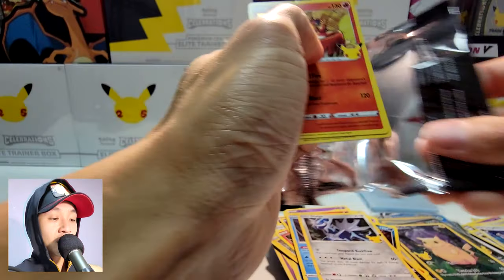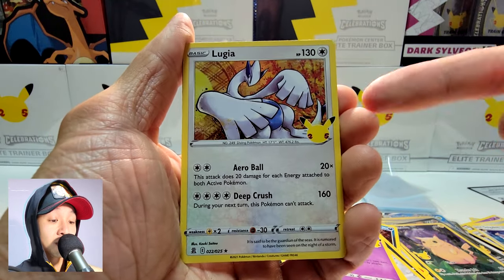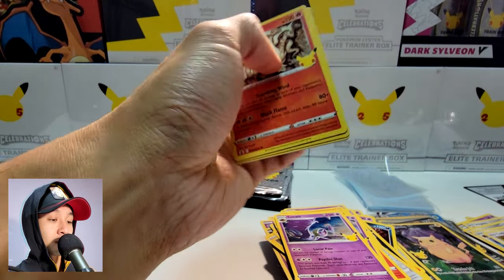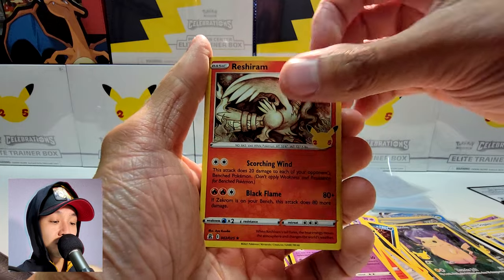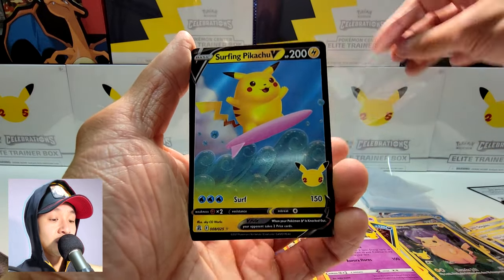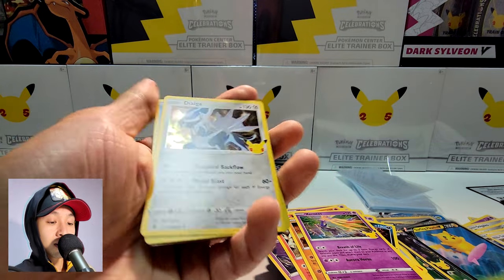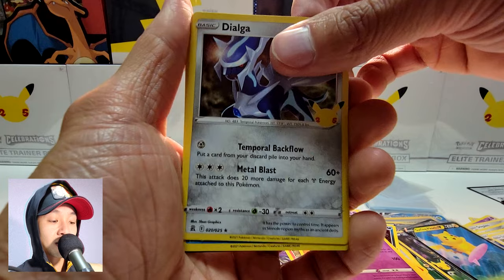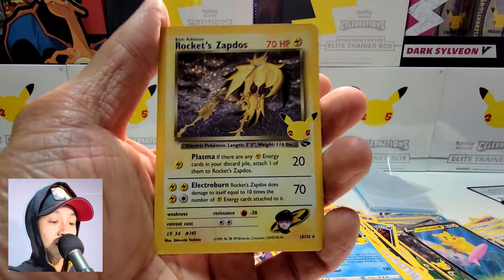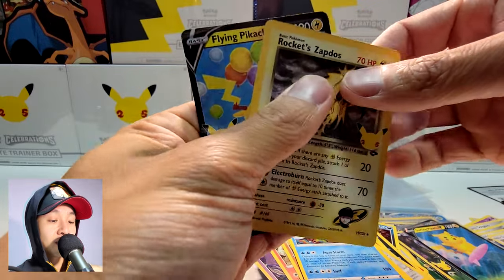Yveltal, Cosmog, another Reshiram, and a Pikachu — looks like a kind of spooky Pikachu with a dark background. Next: Reshiram, Palkia, Dialga, and Solgaleo. Many Solgaleos today! Ho-Oh, Cosmoem, a Lugia — nice, don't have that yet — and a Lunala. Reshiram, Groudon, Xerneas, and Surfing Pikachu V — very cool. Dialga, Kyogre, Rocket's Zapdos — classic card, love the artwork. Flying Pikachu V — very nice pull.